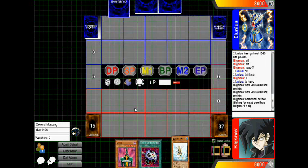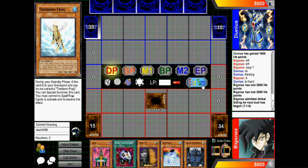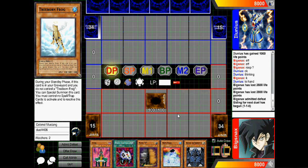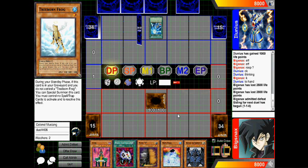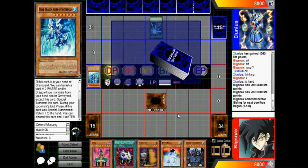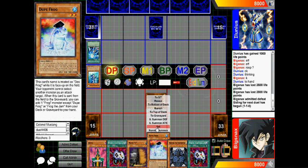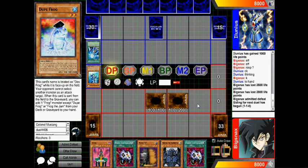I drew Jenzo, Treeborn Frog, Enemy Controller, Maxi, Deep Frog, and Obelisk — this is a fantastic hand against this deck. I thought about it for a second: do I set Deep Frog or Treeborn? I ultimately decided on Treeborn because if it got killed turn one, it would obviously set up for a really nice Enemy Controller play. He plays 7-Star Sword and pitches Tidal, so he's already making advantage. But with my hand being so strong, I still feel like I'm in a really good position — I actually want him to invest monsters on board because I'm looking to get an Obelisk play started.